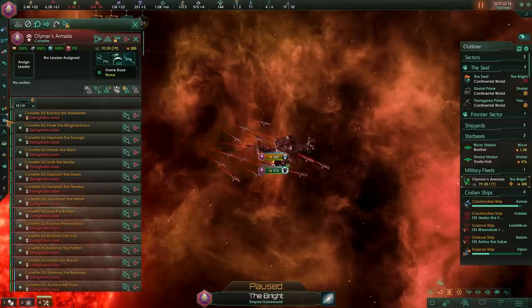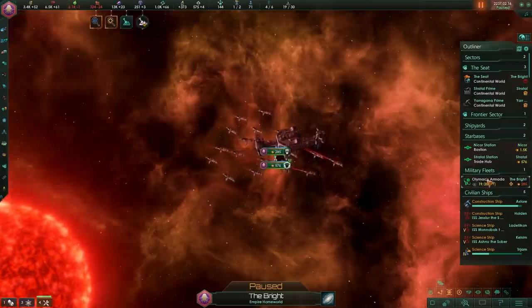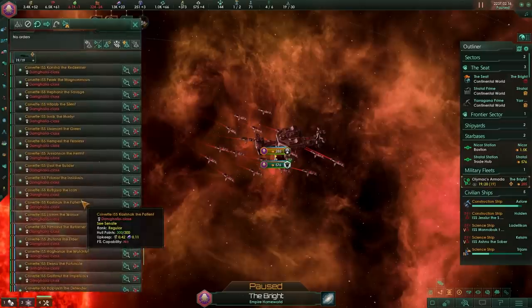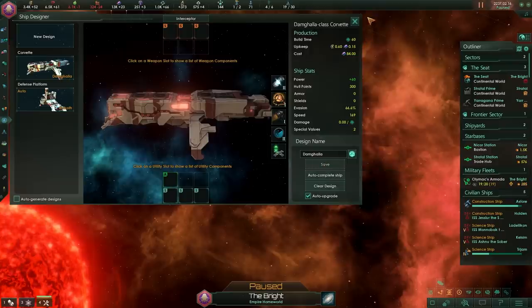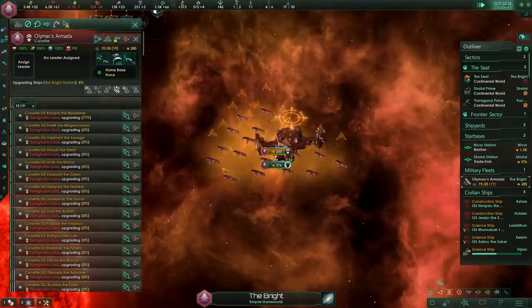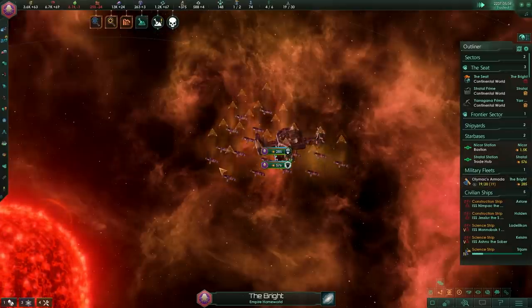But that is sadly not the case. If we go back into our fleet designer and turn this ship back into the old design and upgrade it now, it would cost us 9,000 alloys, which is just about the same amount as we just spent to downgrade all of these ships. So it doesn't work in reverse. But it does mean that if you need alloys, all you need to do is grab a fleet, downgrade it, and get alloys.